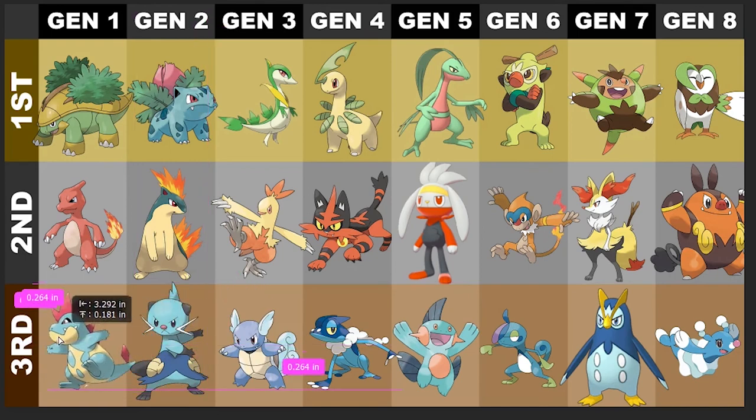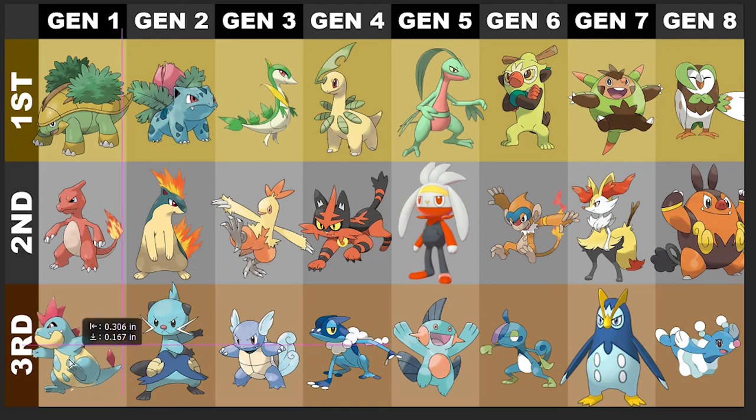Then it's gonna be Dewott, followed by the mighty Croconaw. I like Dewott over Wartortle just because I like the samurai look to him — the double blades, the razor shells on his hips, super cool little concept. He even has like the little samurai ponytail-esque thing. But Croconaw — crocodile — love it. So this is where we're sitting at folks with my favorites of the starter Pokemon.